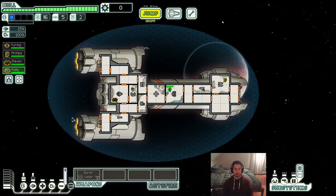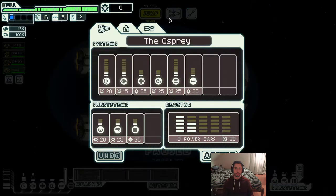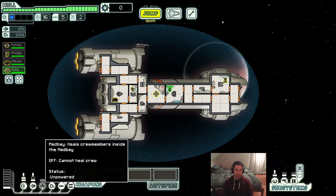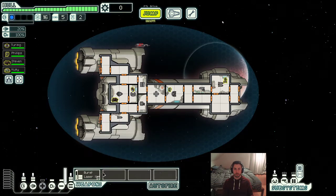The special thing with this particular ship is that we have an artillery beam that fires every 50 seconds, which is one of the systems on the ship and can be lowered down to 20 seconds and even more with augmentations like an automated reloader. It's equipped with a burst laser 2, and burst laser 2 is generally considered to be the best weapon in the game. Definitely a very good starting weapon.